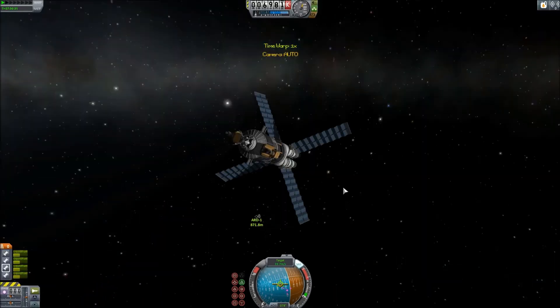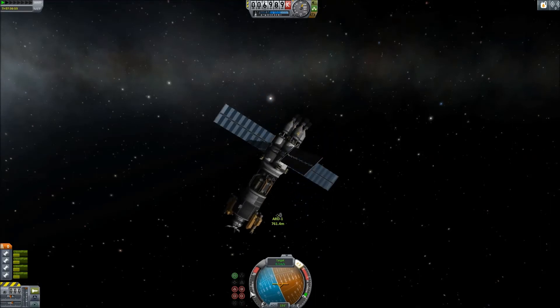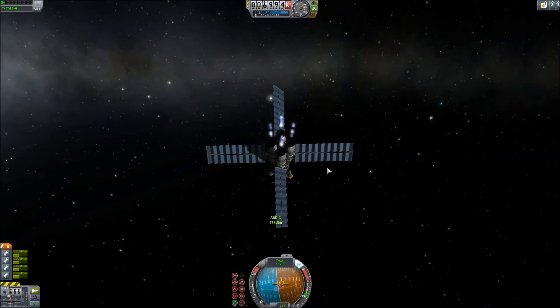It bumped around a bit, so it didn't attach right off the bat like it should have, but a little bit of moving with SAS helped. I was sure to attach lots of SAS — two large wheels to this thing, along with the integrated unit inside the probe core — which definitely helped move the ship as fast as it needed to be moved.